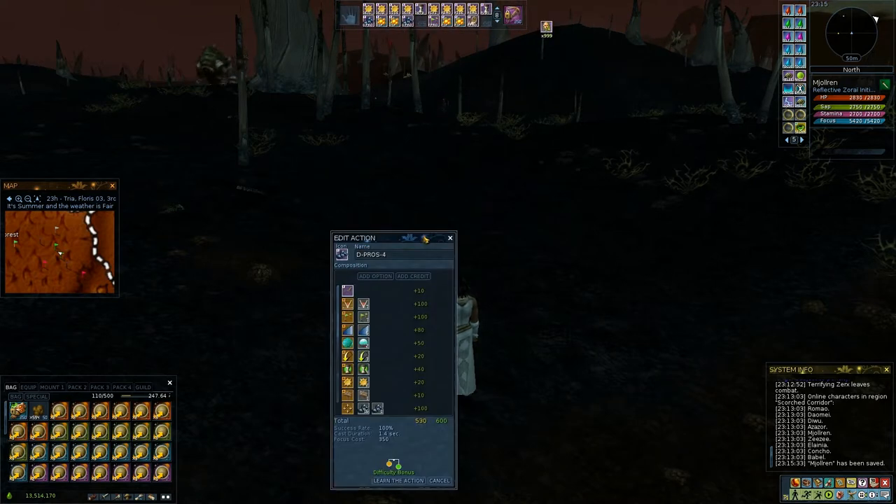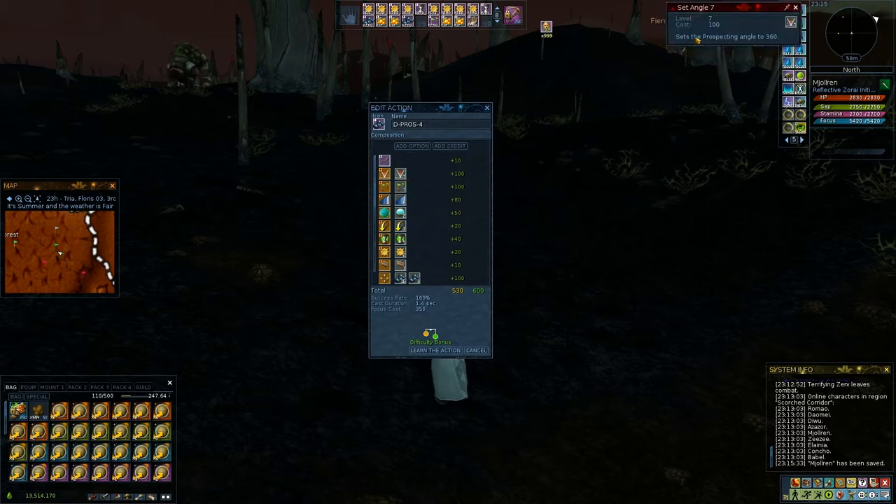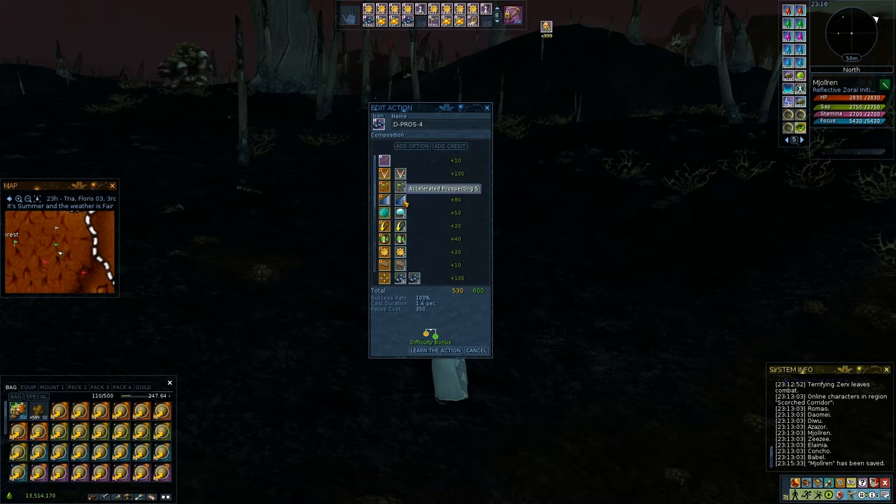About prospecting, it's really straightforward. I simply use all the stanzas that I find are the best. I use my maximum angle — this would be for a master 360, but for you it's going to be whatever level you have. I use the maximum number of sources that I can pop, the fastest prospection, the specialization, and the timer — which is important, but not for kill digging, for two-step. I'll come to that later in another video.